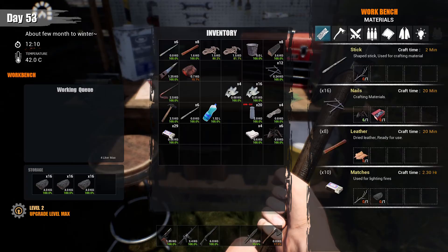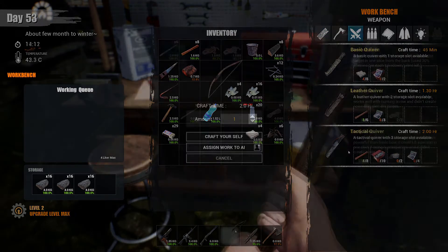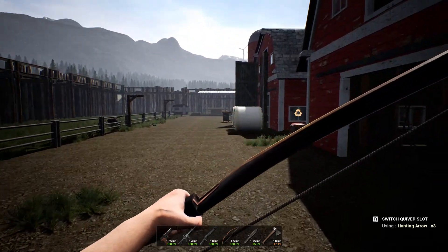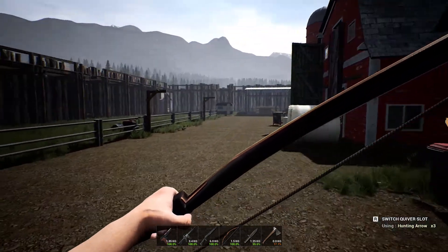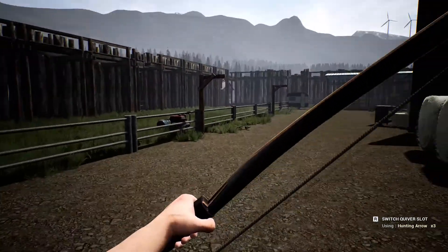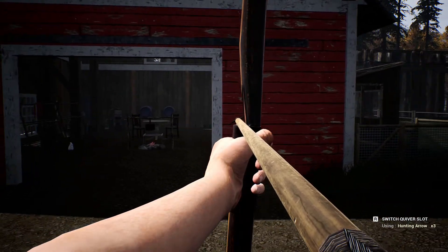So you go to your workbench. You have all of your stuff right here and then you just click build. And now as you guys can see I have my longbow. I have 3 hunting arrows. You press R to switch quiver slot and you hold right click to aim and left click to fire.